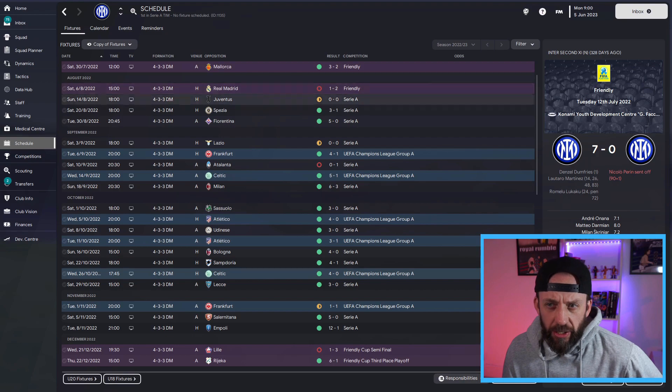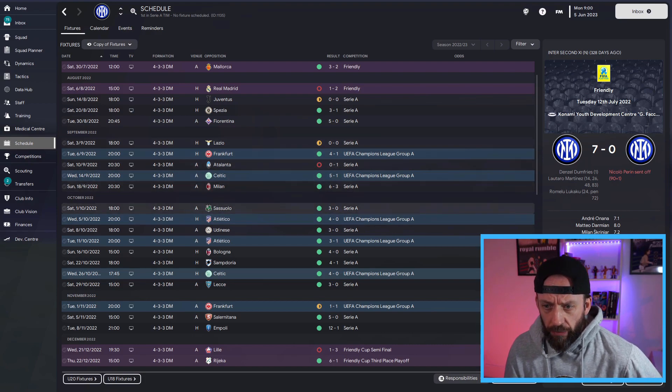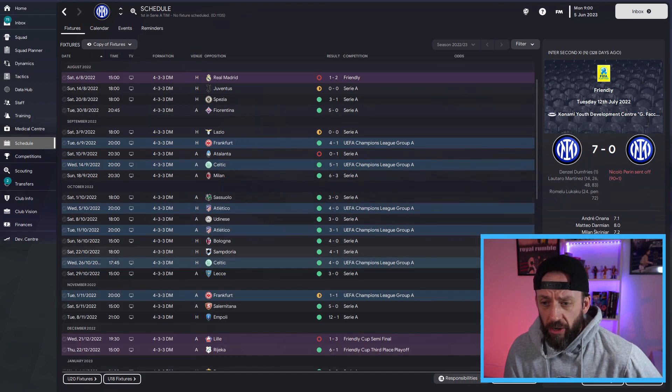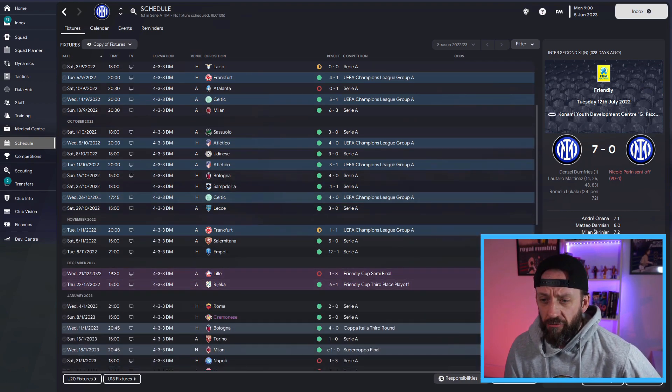We conceded only 29 goals, and when I show you the tactic in a bit, you're going to be surprised. As always, I use pre-season to make tweaks. We drew against Juve, lost against Real Madrid, then changed it up for Spezia and then Inter vs Fiorentina 5-0 away. And then it started flowing in - four goals, five goals, six goals, including that 12-1 demolition of Empoli.